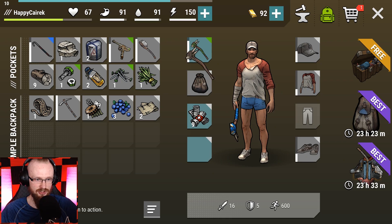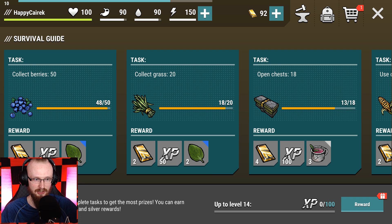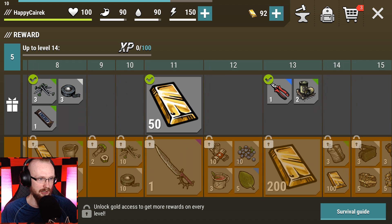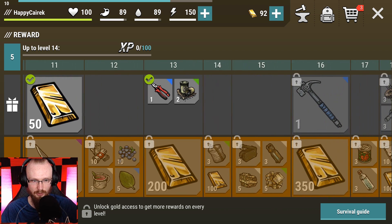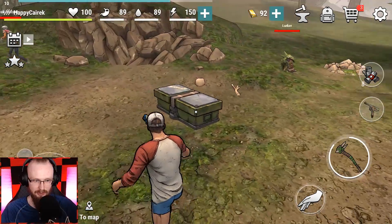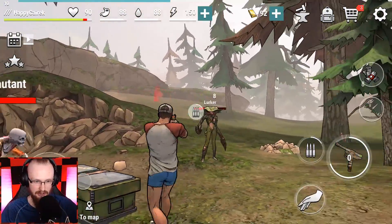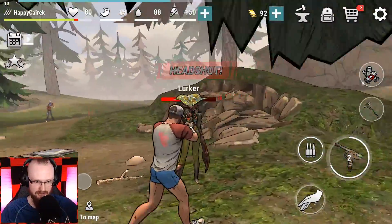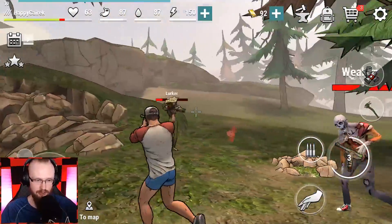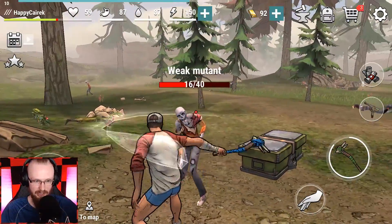Taking a zip gun in case a lurker triggers. Healing up. Somehow jumped to level 12 - wait, level 13? I don't understand how passes work but whatever. A lurker spotted me! I have my stuff ready. Attacking the lurker - it's not that hard honestly. A weak mutant joined too. Fighting the lurker with zip gun just like that, then finishing the weak mutant with my simple club. Easy!